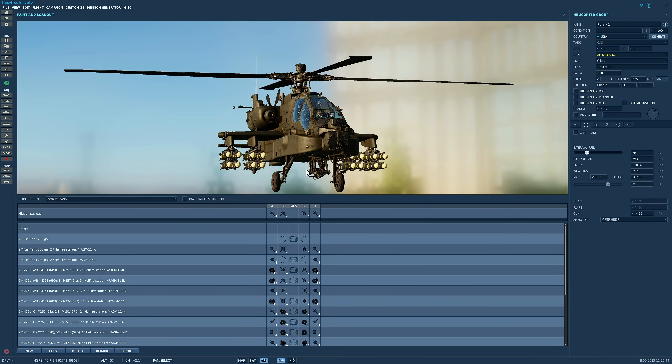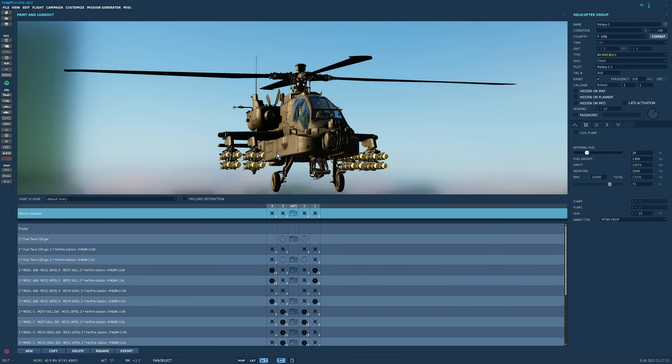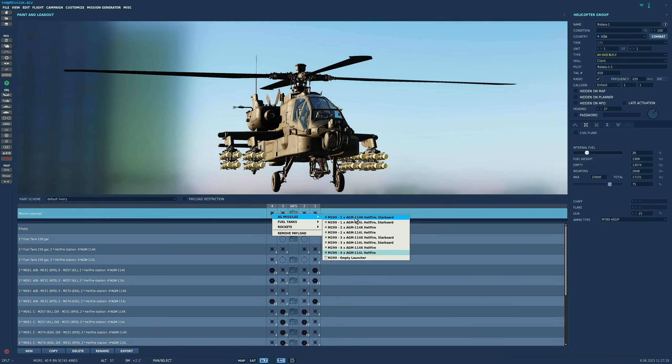Regarding ammo, we start off standard with 25% — 300 rounds. As long as this station is blank, IAF-S, we can actually increase that now to 100%, which is 1,200 rounds — pretty cool. Or instead of that extra ammo we can have a 100 gallon combo fuel tank, but that takes us back down to 25% ammo. Very excitingly, we also now have the active radar homing variant of the Hellfire, the L version. We've always had the K, which is the laser guided variant, and we now have the radar guided variant.